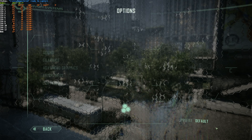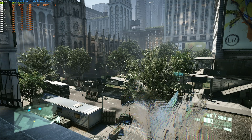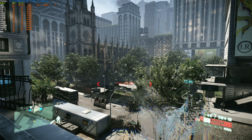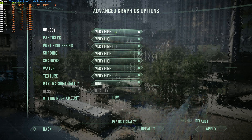Object detail on very high gives me 30 FPS; on high, still exactly the same at 30; medium, still 29-30; and low, still 30 FPS — meaning you're probably not going to notice any sort of meaningful change by changing this option. I'll change this back up to very high as it makes no difference.